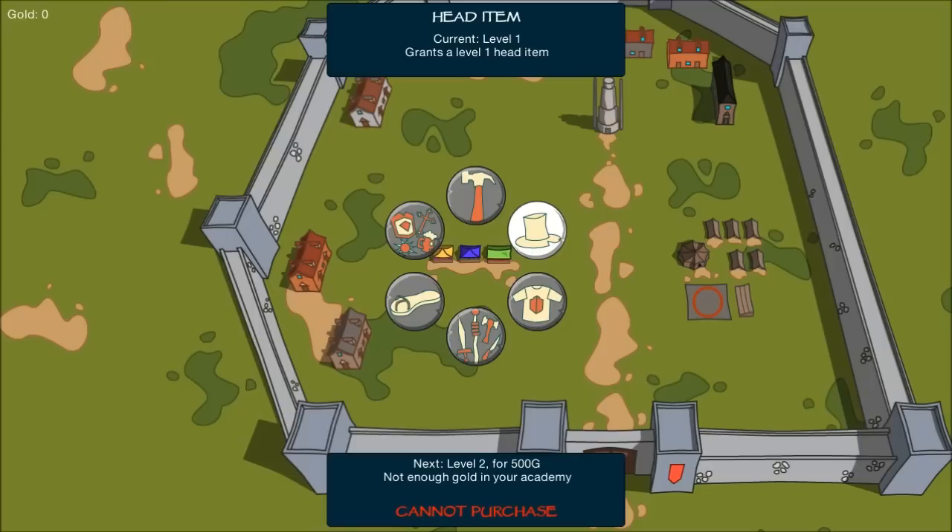For instance, if I were to spend 500 gold on this, I would have a level two head item piece on whatever hero I was playing. So if I was a wizard, I'd have a level two wizard hat; if I was a warrior, a level two plate helmet. It's all randomly generated because of course it's a rogue game, so things are always random. But you have that form of progression — I'm not sure if the dungeons get harder as you upgrade your character, though I think they might actually get a little bit easier.